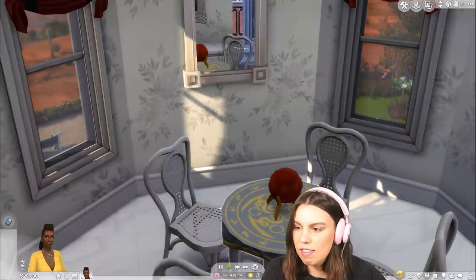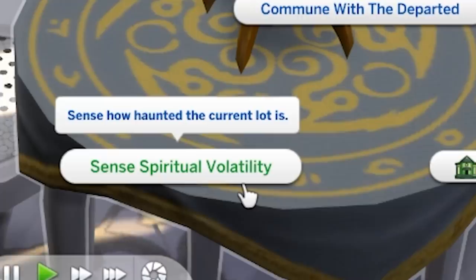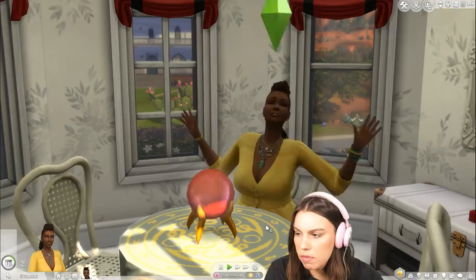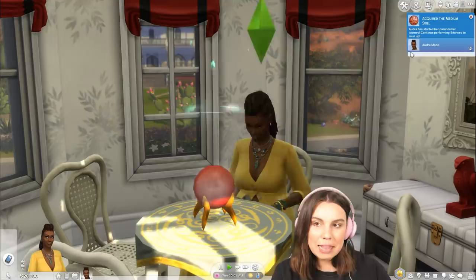One of the important things we need to look at is the seance room, which has a table with a crystal ball. This is where we can perform ceremonies — we can commune with the departed and sense spiritual volatility. Let's just see how haunted this place is. Hopefully this will unlock the new medium skill. Look at those flames — this is intense. I really love the creepy faces in this ball. We've acquired the medium skill!